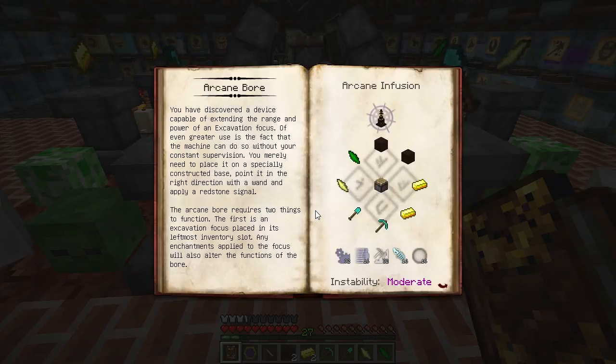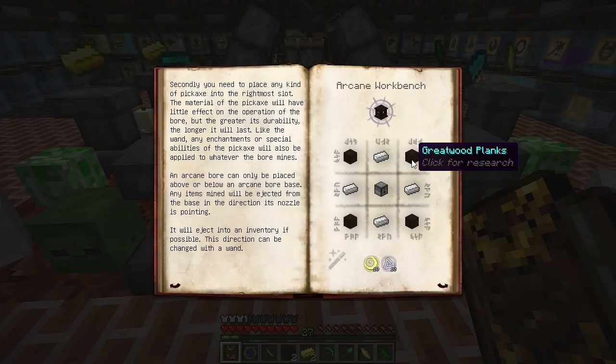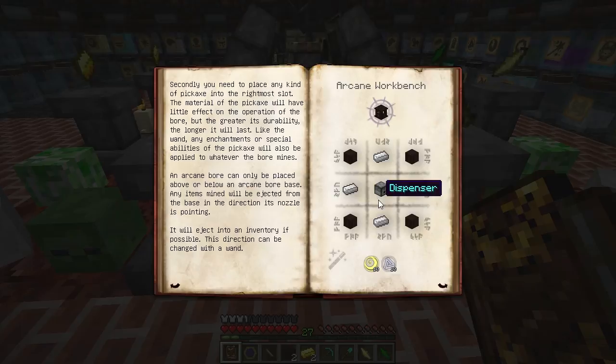The Arcane Boar is an automated mining machine. There are two pieces: the Arcane Boar and the Arcane Boar Base. The base ejects items and houses the boar, while the boar does the mining. We're going to need Greatwood Planks and Iron Ingots surrounding a Dispenser with Air and Ordo to get the base.